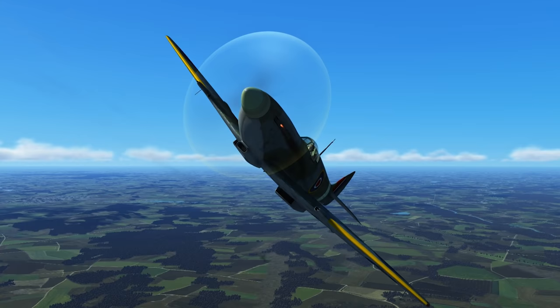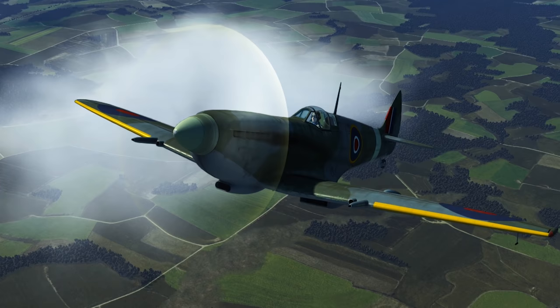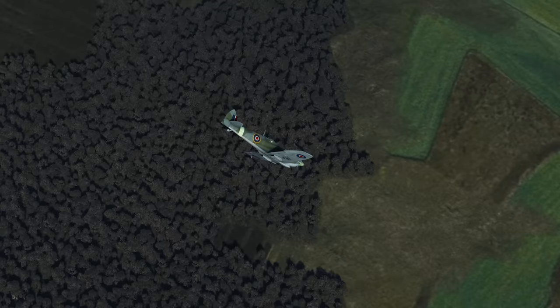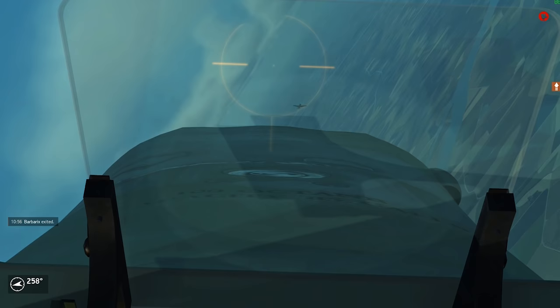The Spitfire is a Spitfire — so a very good climb rate, very good maneuverability, but comparatively slow. Noteworthy is the new possibility to power the plane with 150 octane fuel, which makes the Spitfire even more Spitfire-y: monstrous climb rate and acceleration, and still somewhat lacking in the speed department. The Bf 109 G14 for example is still faster, but combined with clipped wings you get a really fast, nimble aircraft.